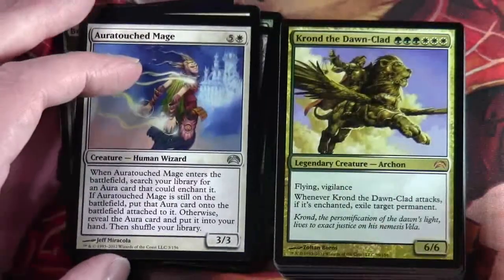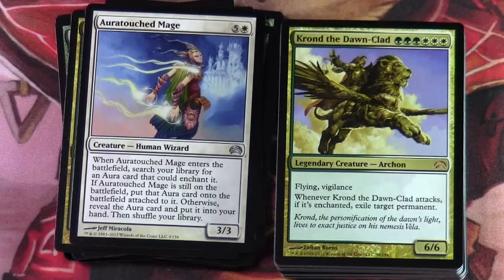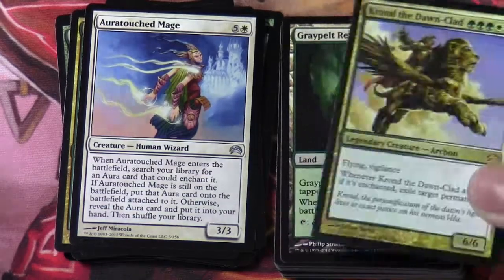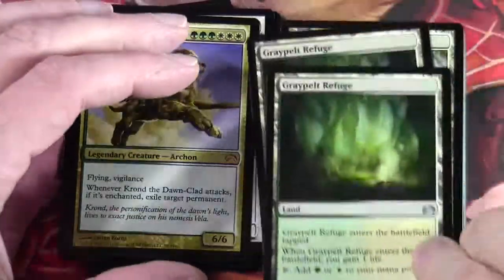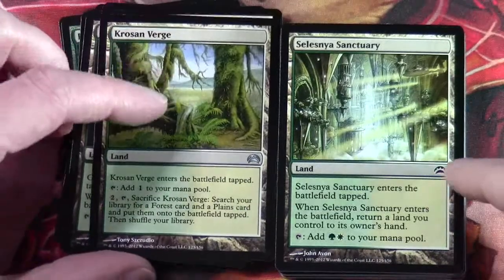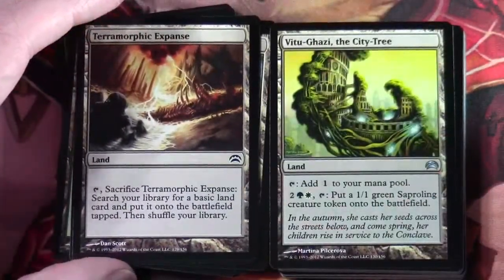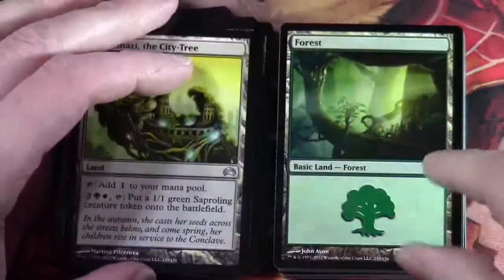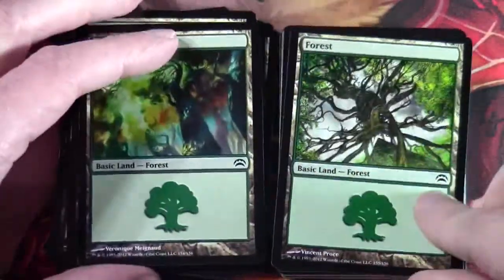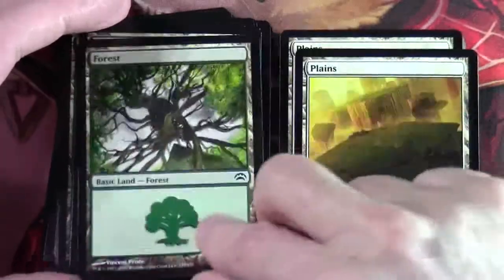Aura-Touched Mage. Krond the Dawn-Clad — this is the legendary in the deck; I think all of these decks had a legendary creature. Krond the Dawn-Clad: three green, three white, legendary creature Archon, 6/6 with flying and vigilance — whenever Krond attacks, if it's enchanted, exile target permanent. Greypelt Refuge is part of our non-basic lands — a couple of those — plus a Krosan Verge, a Selesnya Sanctuary, and the ever-popular Ravnica lands for fixing. We've got a Terramorphic Expanse, a Vitu-Ghazi the City-Tree as an on-colour utility land, and then our forests.